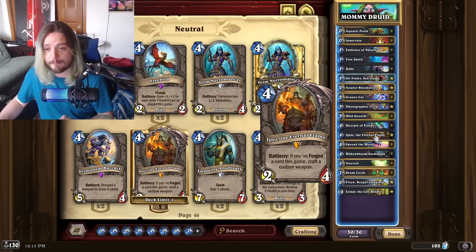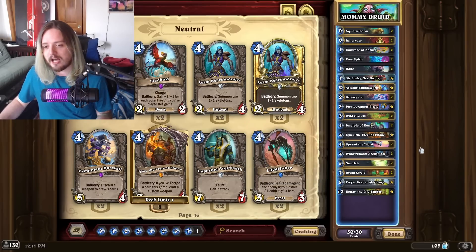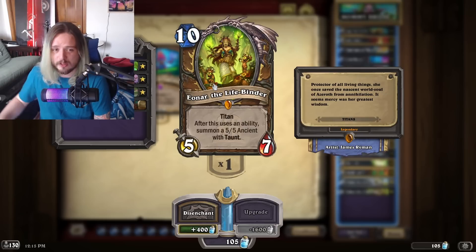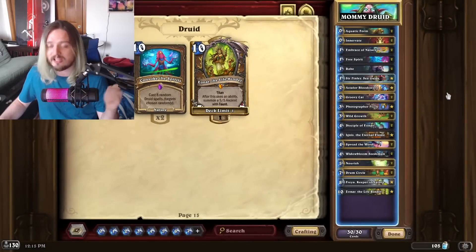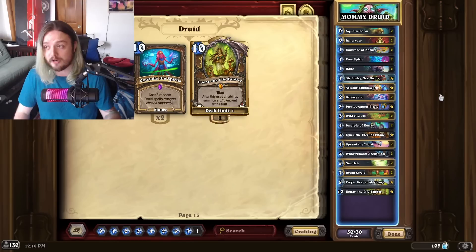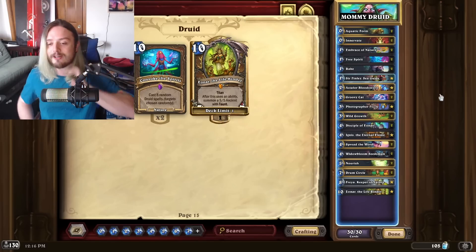Since we're running Groovy Cat, this 5/6 weapon with Wind Fury can potentially deal 20 damage because you'll be at 10 attack very easily. Fizzle is in this deck to give you more Groovy Cats and extra Freyas — you could potentially go infinite. But this deck needs a slower meta to thrive because it just crumbles against aggressive Mech Rogue. Unfortunately that's the deck to beat right now, and by turn six you better be killing your opponent with the big weapon. I went like three-and-nine with this deck — Mommy Druid is one of my favorite archetypes but I wanted to share it with you guys.